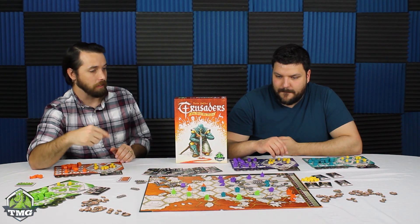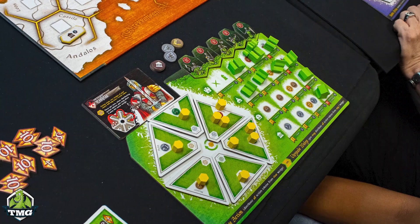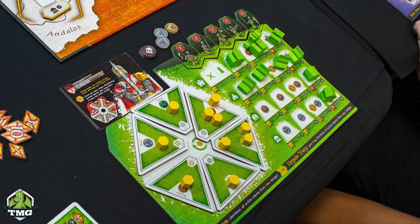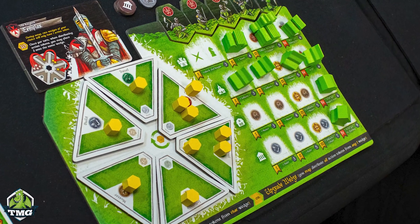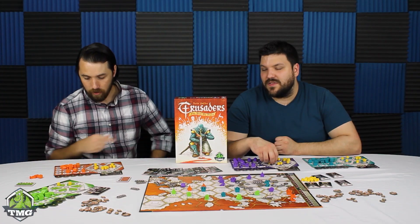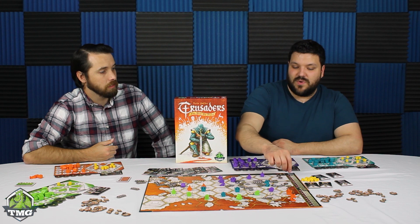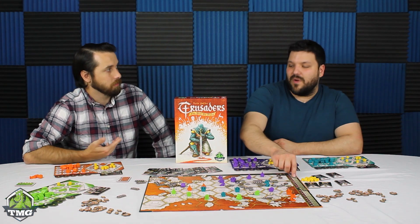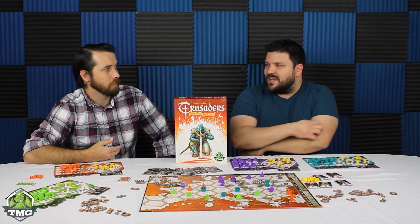You're mustering to get more guys, traveling around the board, getting to the space you want. Build: each building has a certain cost shown on your player board, and as you go further up the more of that building you've built, the more it costs. That's true for all these actions — the more you do it, the more it costs: muster, building, and crusading. But as you're building, you also get better, so it's a balancing act.